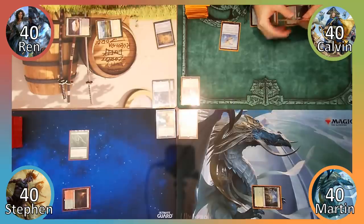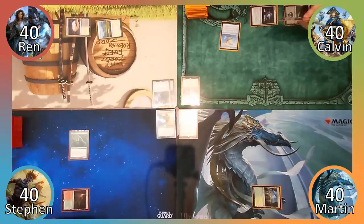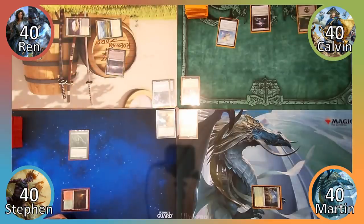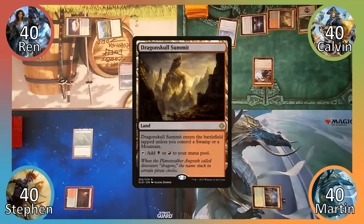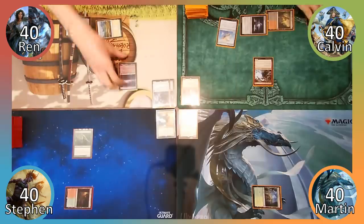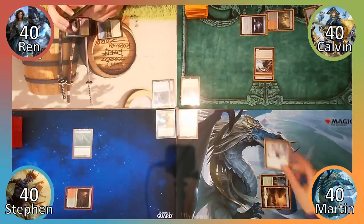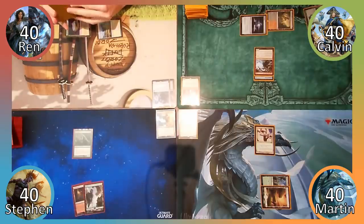Wren plays Plains and sacrifices his map to put Urborg, Tomb of Yawgmoth into his hand, then passes the turn. Calvin untaps and Wren throws a portion of his deck onto the table whilst trying to reveal the Urborg he just tutored for. Calvin then plays Dragon Skull Summit, casts Lightning Rig Crew and attempts to squash the fly hovering around the table. He misses. He attaches Cobbled Wings to his Goblin Pirate and ends his turn. I play Plains and cast Sunscape Familiar, then pass to Steven. Steven plays a Forest and passes the turn.